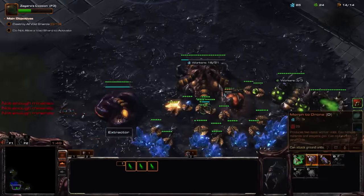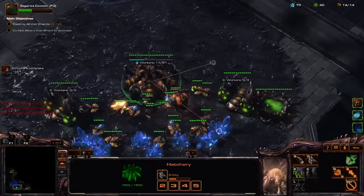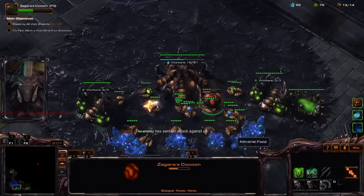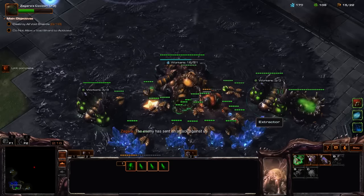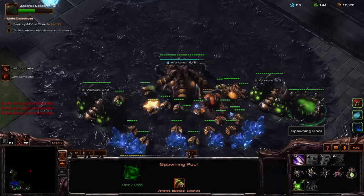Need a fast Overlord right now. Then resource-wise I'm already pretty good. Need to build an Evolution Chamber for the Zagara upgrades. Got some Zerglings for defense.